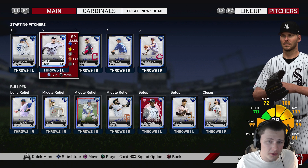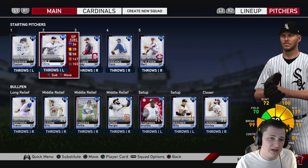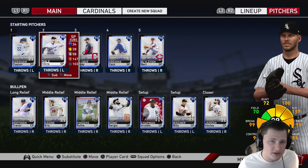Chris Sale is going to be a hard card to obtain — he's 500K stubs, or you have to go 12-0 in BR — but you should probably look into him if you can. Without giving away any spoilers, let's go ahead and get right into it.